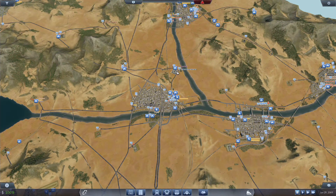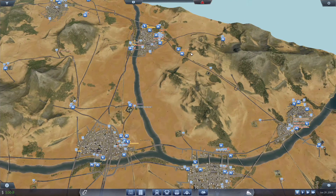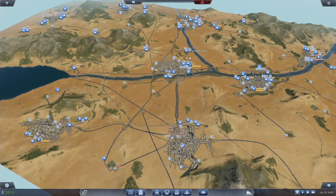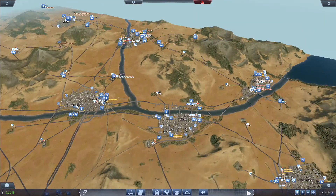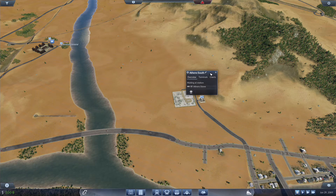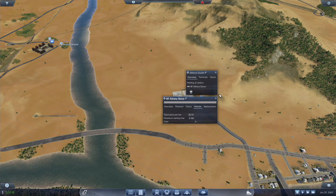Now we have lots of steel sitting here — it's up to a production of 504. On this map, we still don't have all the industries connected. I believe this thing is not connected — we have no lines coming into here. We do have lines but we don't have any vehicles.